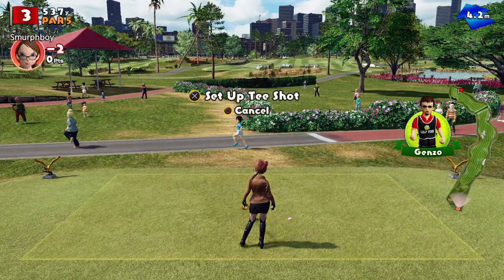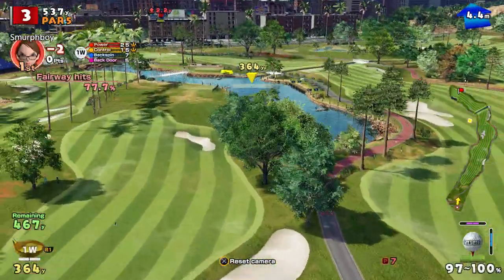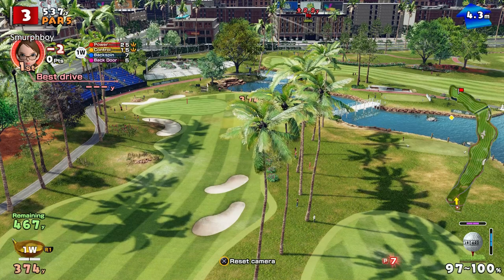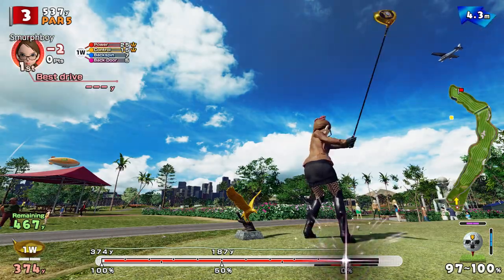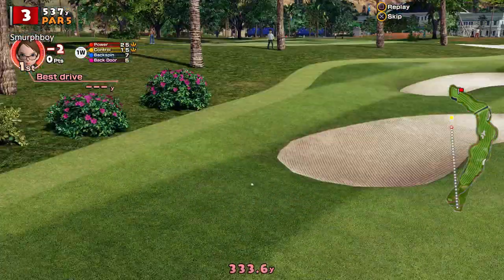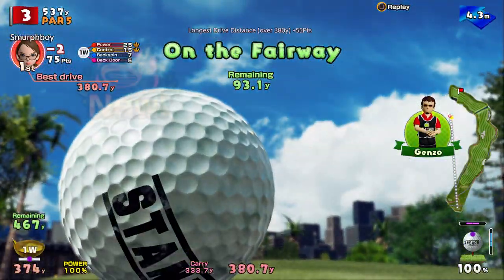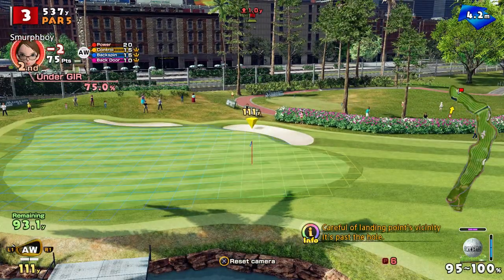Hole three, it's a par five — a dogleg par five. I like three; I've albatrossed three before, but obviously with championship tees, length is your issue. Can I play over here? Just missed the front of that bit of fairway. Don't end up on the green — if you end up on the green you get dropped behind the green. So 93 to go.